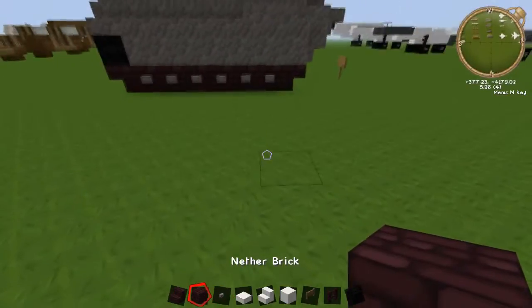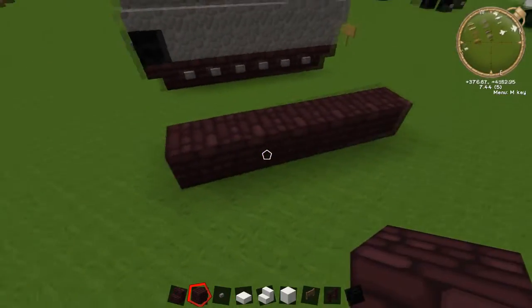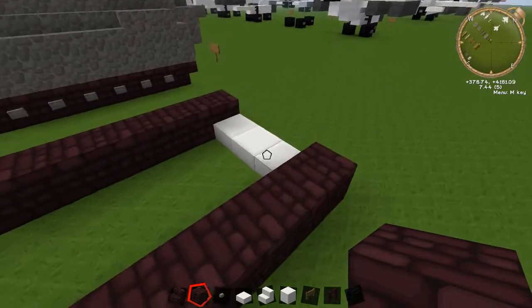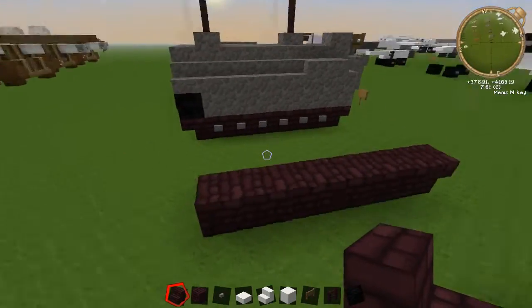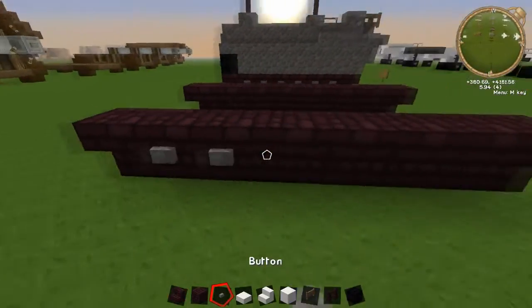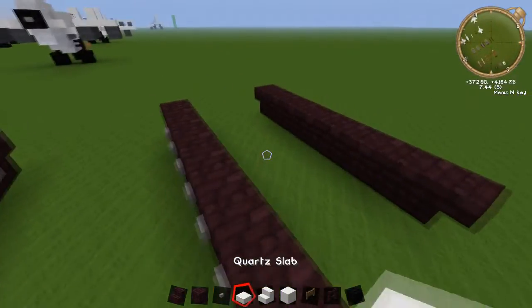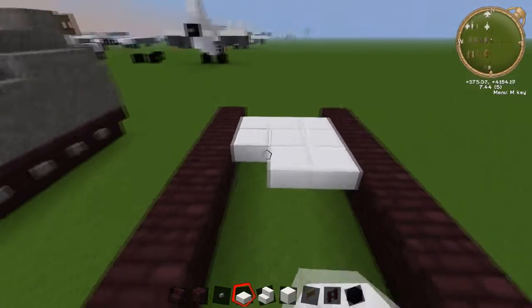So let's get started. You're going to just put down six blocks of Neverbrick — one, two, three, four, five, six. You're going to leave a three block gap in between just like this and then another six. Then put your stairs upside down on each part of it and buttons on the sides just like that. Then all we're going to do is fill in the floor and make sure you leave one block on each side.